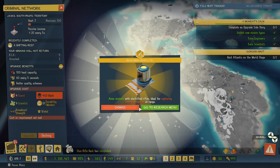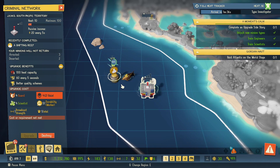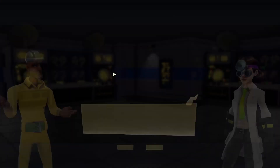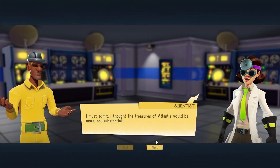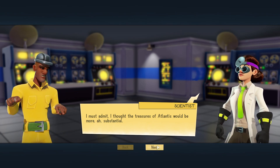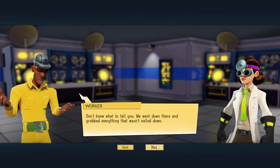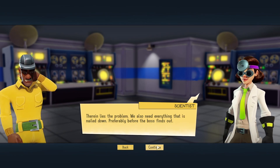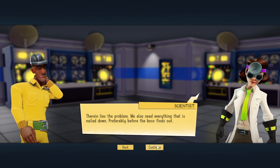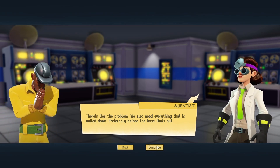Your research has been completed. Come on, give me something good. 'I must admit I thought the treasures of Atlantis would be more substantial.' 'We went down there and grabbed everything that wasn't nailed down.' 'Therein lies the problem — we also need everything that is nailed down, preferably before the boss finds out.'